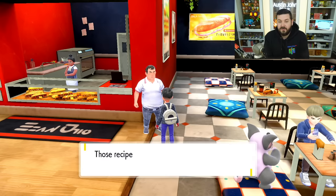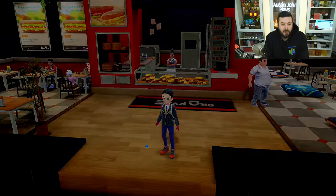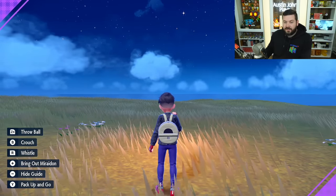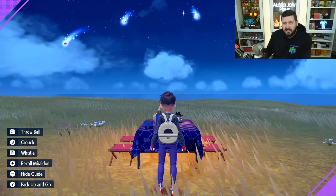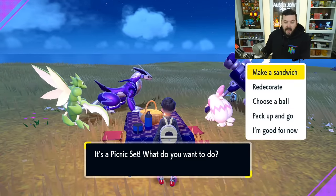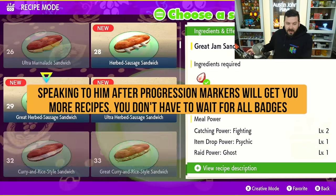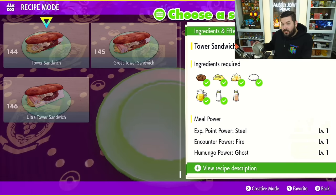Every time you get a new badge, you're going to be able to speak to him to get new recipes. Because I have all 18 badges in the game — I don't know if it's linked to only gym badges, maybe it is, maybe it's not — I'm just going to round it up to: progress more, get all the badges, then speak with him, and he's going to unlock a cluster of new recipes for you.